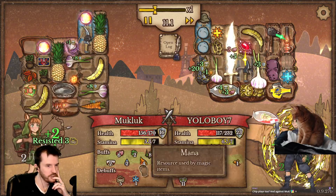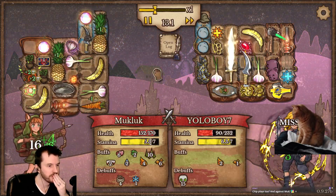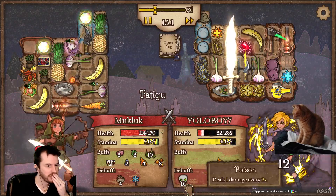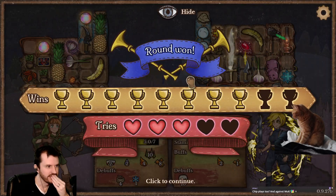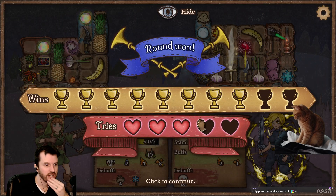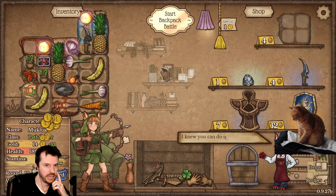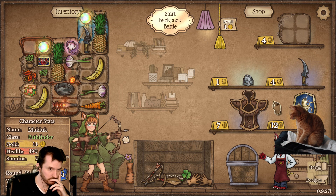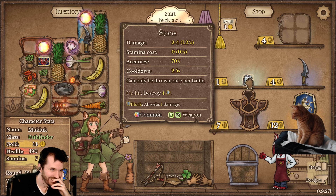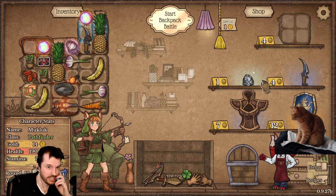Oh look at all those buffs — oh, it's beautiful! You've got 16 poison, girlfriend. I gotta say, I did not think the path to victory in this game would just be... bags of groceries. Was not expecting that.